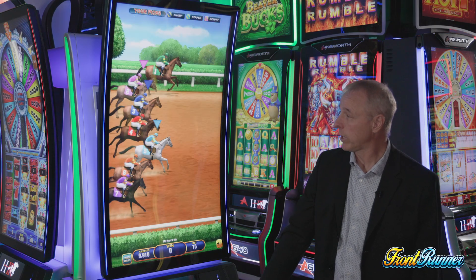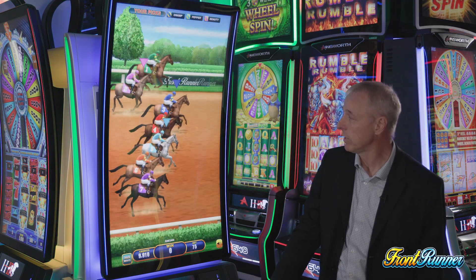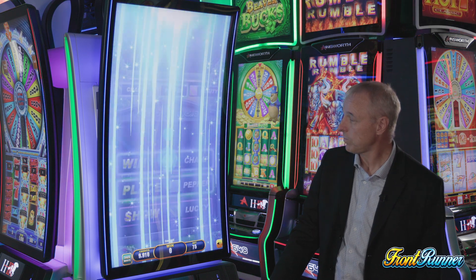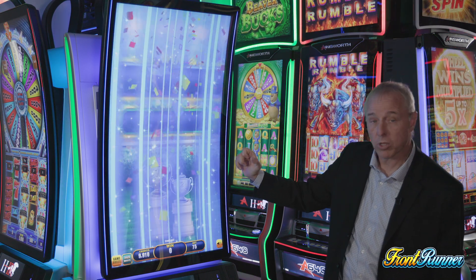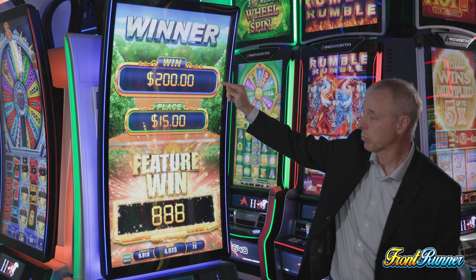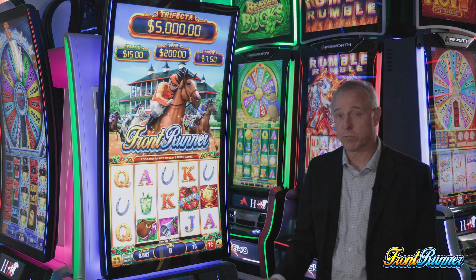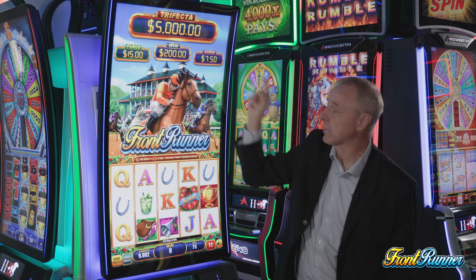You start the horse race and you can see triangles showing how your horses are doing. The race finishes and our horses finish first and second, so you win the win progressive and the place bonus. If all three of your horses finish in the top three, you're going to win the trifecta — the win, the place, and the show.